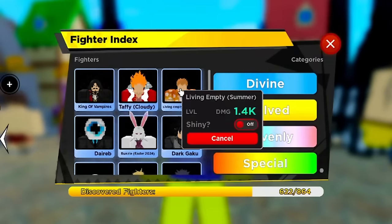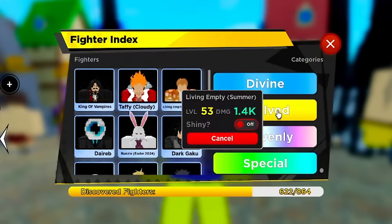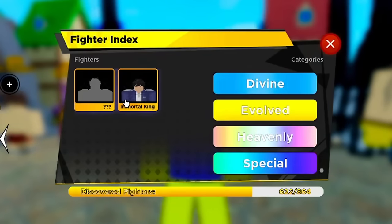The same concept applies for divine fighters, except the optimal luck changes. Instead of 60 luck, you want 53 luck for divines. People in the Anime Fighters Discord say this — the developer confirmed it, and Trademark also said 53 luck when he came back to the game recently.